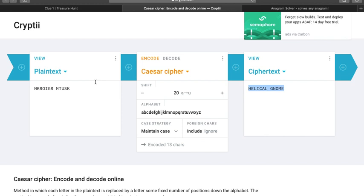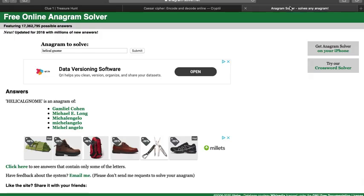The other thing to think about every time you see a garbage load of letters is maybe it's an anagram. So if you go into our anagram solver here — there are loads of these online — hit submit on Helical Gnome, you get a list of things that might be interesting. And straight away the one that jumps out is Michelangelo.